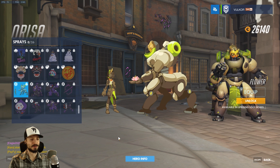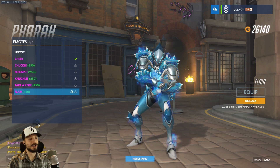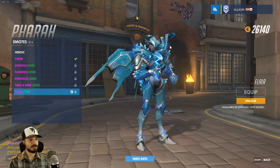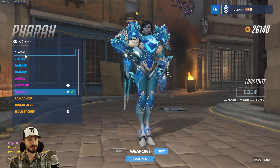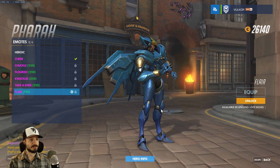Pharah gets a new emote. She's popping out a flare and then opening her things. There's some weird stretching with this skin — they didn't QA that well enough. Let's switch to her classic skin and take a look again. Yeah, it didn't go well with her skin — very weird.